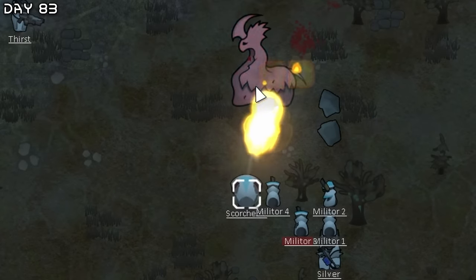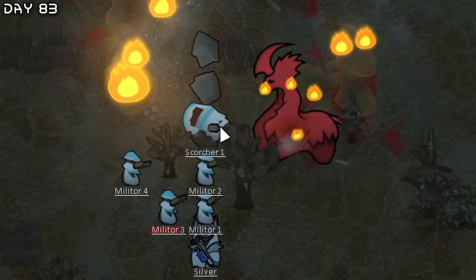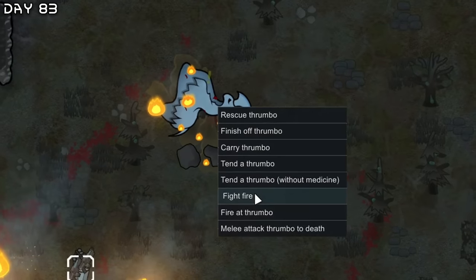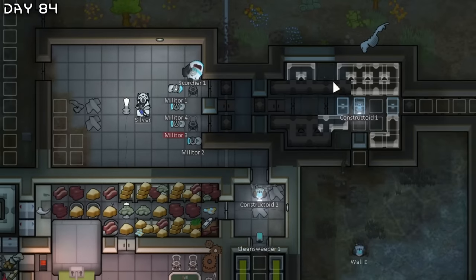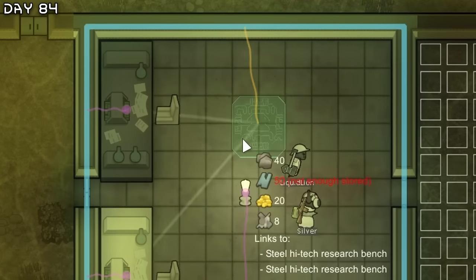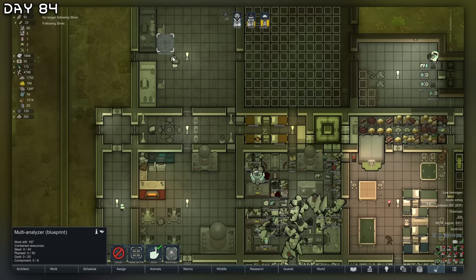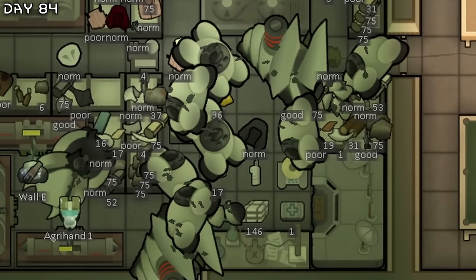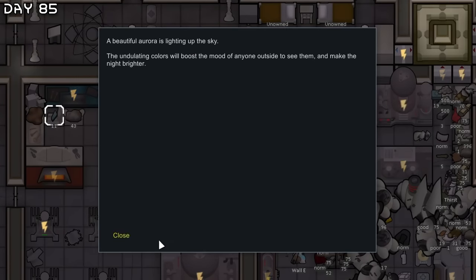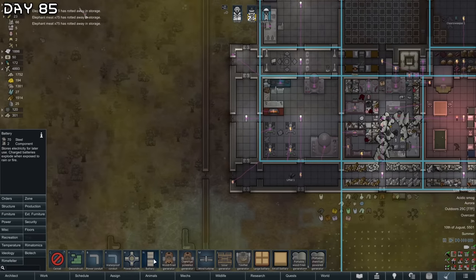We just need one thrombo. We're also done with multi-analyzer soon, and we can get high mech tech. Multi-analyzer — we'll construct one here. We need more plasteel, for goodness sake. Maybe if I break down the robots I will get enough. I already got 11 plasteel and a beautiful aurora. I need more power as well.